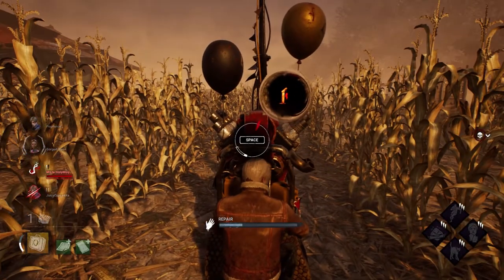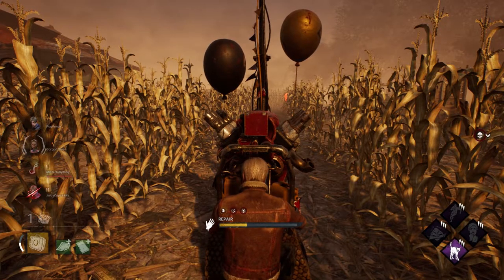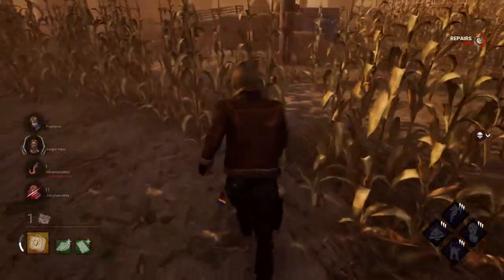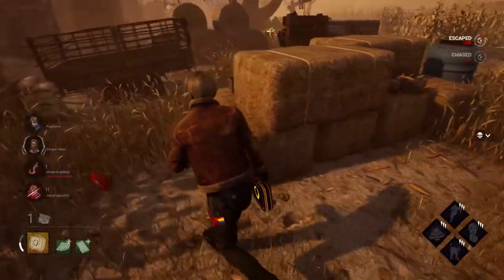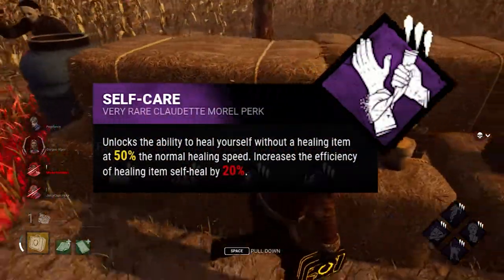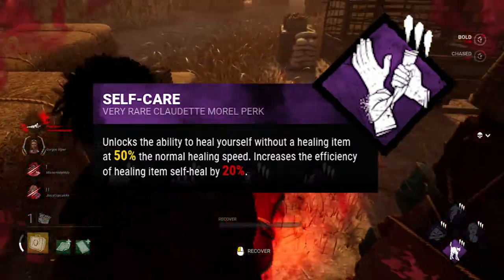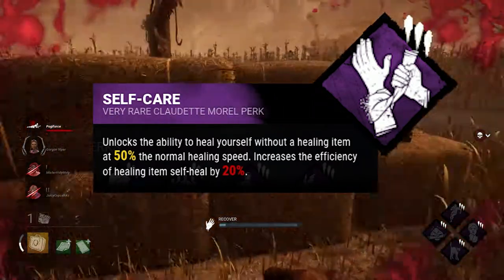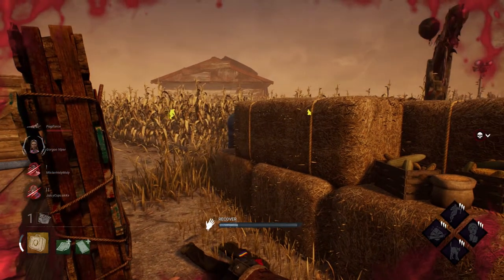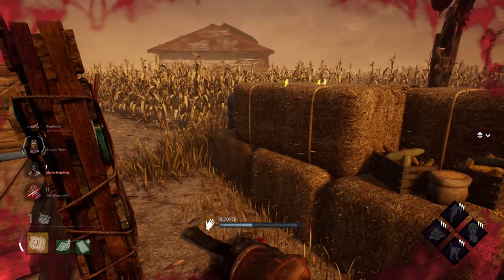There is a wrong way and a right way to use Self-Care. Since oftentimes you'll hear people like myself not so jokingly refer to Self-Care as a killer perk, it is most often used the wrong way. Self-Care has two main functions: the first being that you can heal yourself without a medkit at 50% healing speed, and most beginner players — and even some veteran players — will fixate on this.